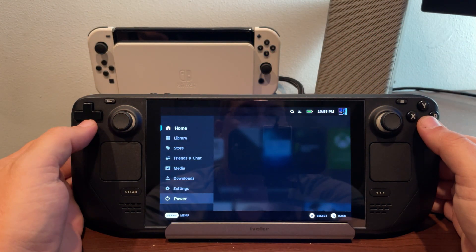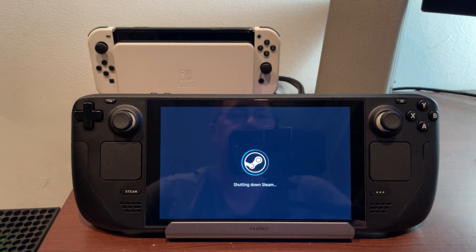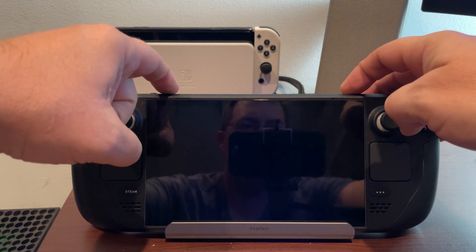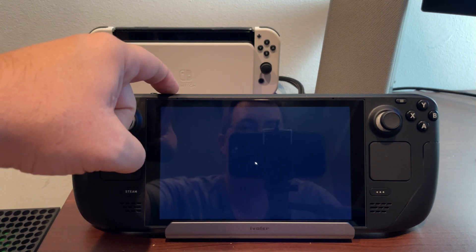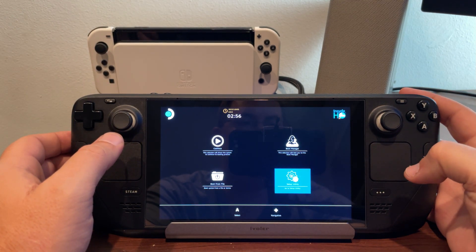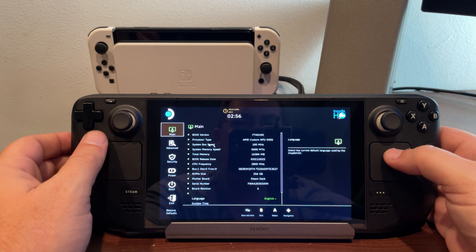The first thing you want to do is make sure your Steam Deck is completely shut down, because you need to be able to boot into the settings menu. Once it's shut down, hold the volume up button and then press power. You should hear the Deck come on — don't let go of volume up until you see your menu come up. Once the menu comes up, you can let go. Now you can go to the setup utility and use your D-pad or trackpad to move around and your triggers or A/B buttons to click.